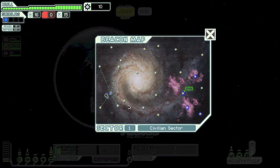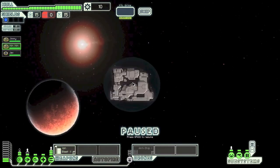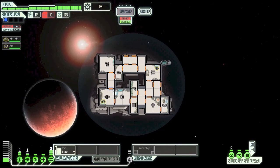Where should I go first? The rebel fleet isn't on our tail yet so we're pretty safe. We're right near a damaged space station — it appears to be abandoned but you detect faint life structures on board. We look for survivors. Then death and decay — suddenly one of our crew... oh no. Who did we lose? This is already a horrible start. Jimmy's gone.